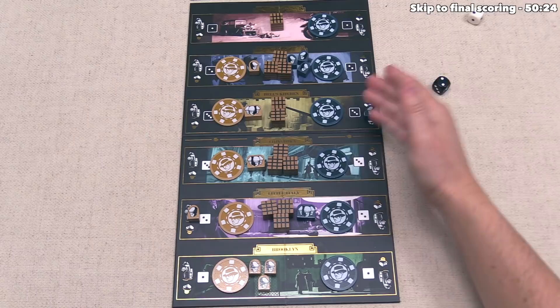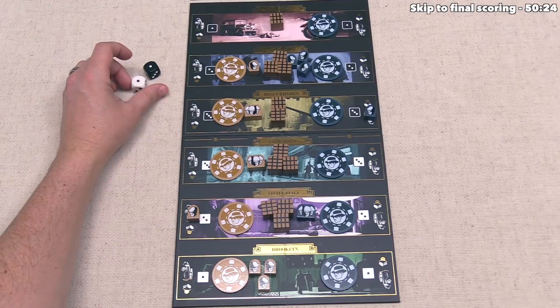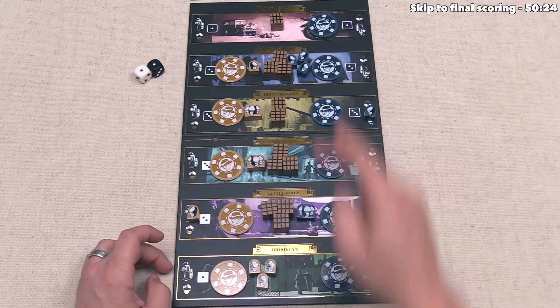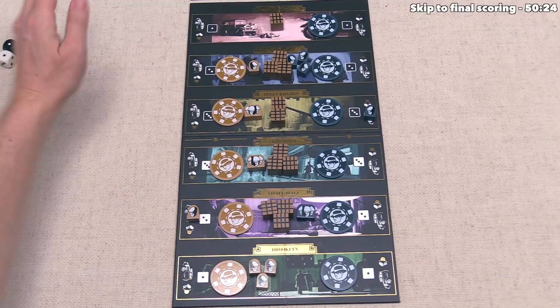It's time for us to go. We rolled options that only let us load one henchman if we want to. Unfortunately, both one-spots are not that interesting right now. Brooklyn has too many people for the amount of crates there, and the Bronx has one crate but we moved our mole away from that spot. We decide not to put any henchmen into cars and move on to our action.